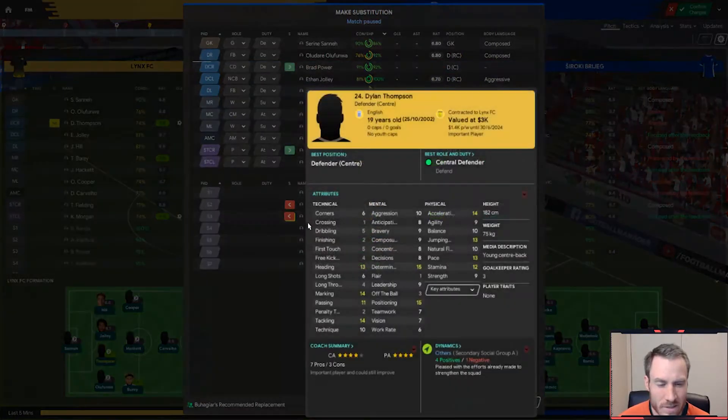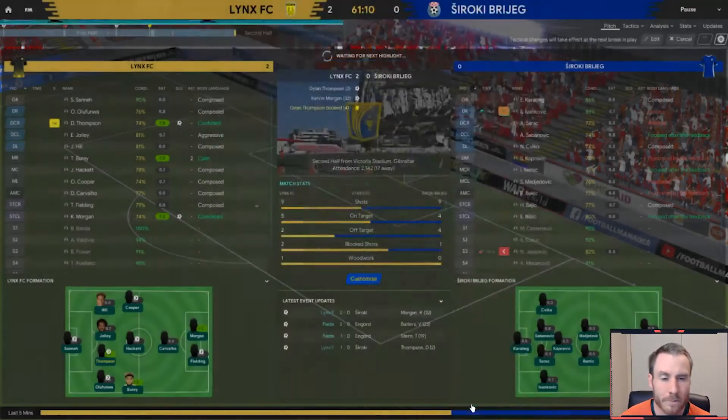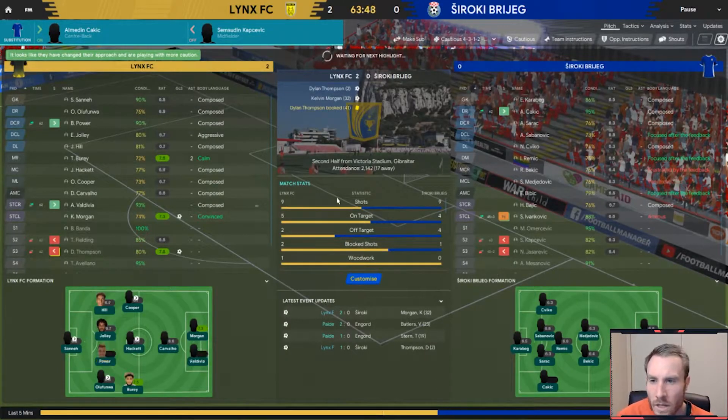I'm going to bring Dylan Thompson off — yes, he scored, but he is on a yellow card and his condition is not great. I think we're going to just let these guys roll out for a little bit longer. I need to find a way to squeeze Jaden Parity or a winger of some description into this lineup — I can probably put Clinton in there when we need to.